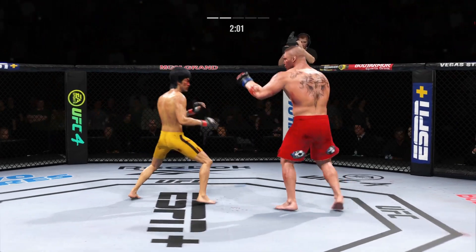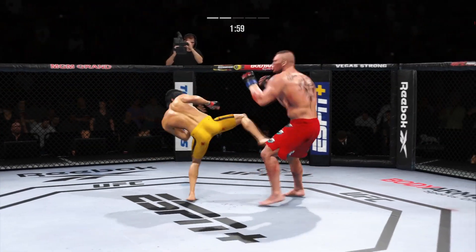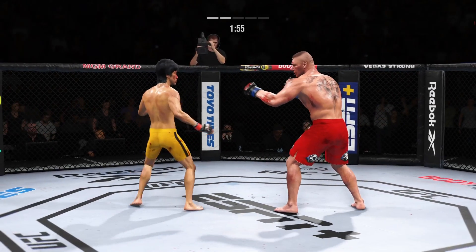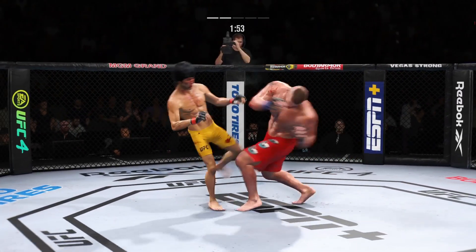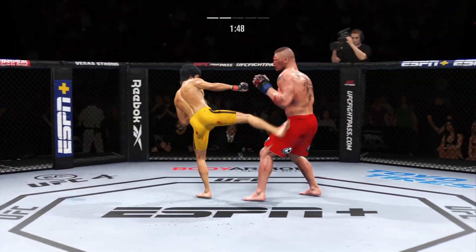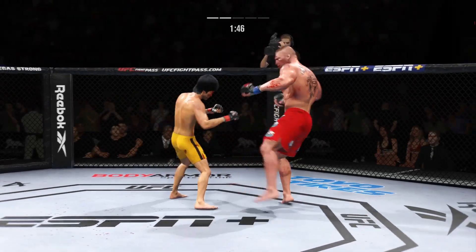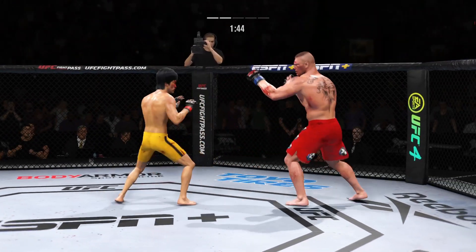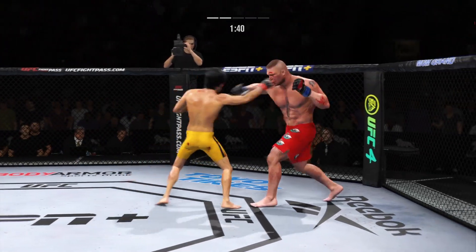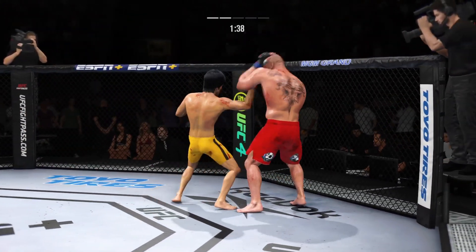The issue with that kick — as effective as it is — if one gets checked, that's an Anderson Silva situation. Both fighters exchange in the pocket. Nice head kick. Vicious kick to the outside of that lead leg. You've got to start checking these — you're going to be limping around the octagon very shortly. Check yourself before you wreck yourself.